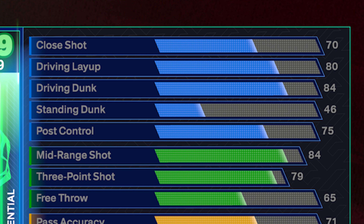Onto the 84 driving dunk — we are going to start out with bronze posterizer, but as soon as you upgrade that to 89, it will go to silver and you'll unlock those contact dunk animations. LeBron James' dunk style is very good on these bigger builds this year, so you shouldn't have to worry — you're going to be dunking a lot. The 75 post control is going to unlock silver unpluckable, silver post fade phenom, silver post powerhouse to back people down, and bronze post up poet. These badges all complement this LeBron James build so well. That 46 standing dunk will unlock a couple of the standing dunk animations, and standing dunks this year are very, very good, so these beginning ones will get the job done on this build.